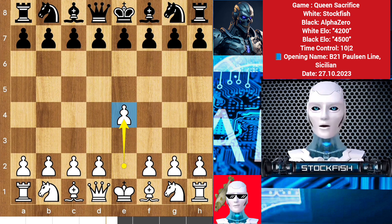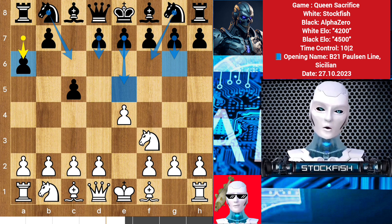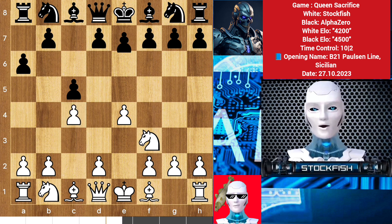I started with e4, we have c5, knight to f3. Alpha played a6 instead of playing knight c6 or knight f6, d6, e6, e5 — the g6 move was also available. He wants to make queenside progress. I played c4.